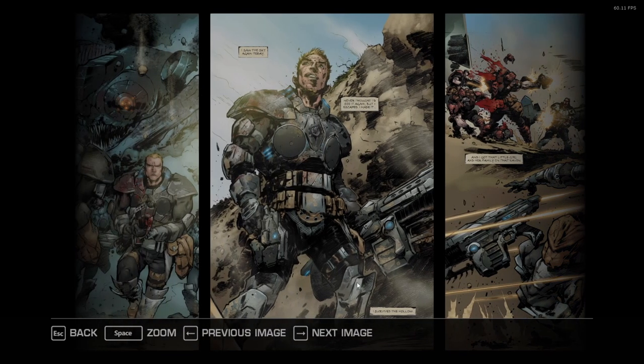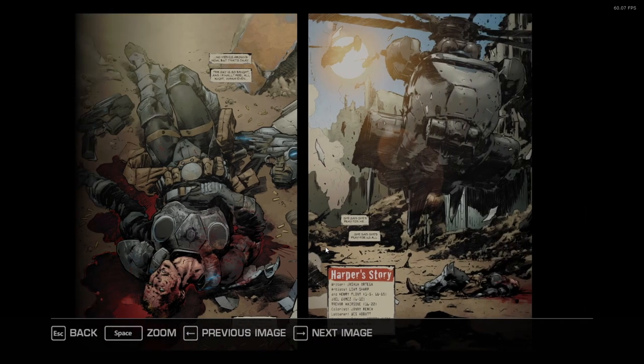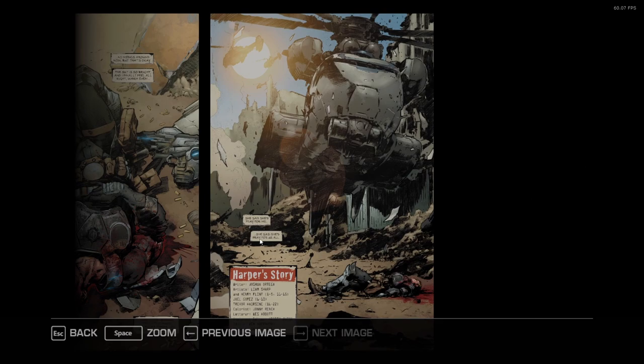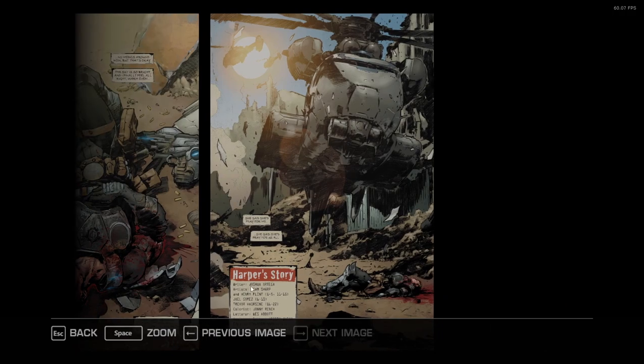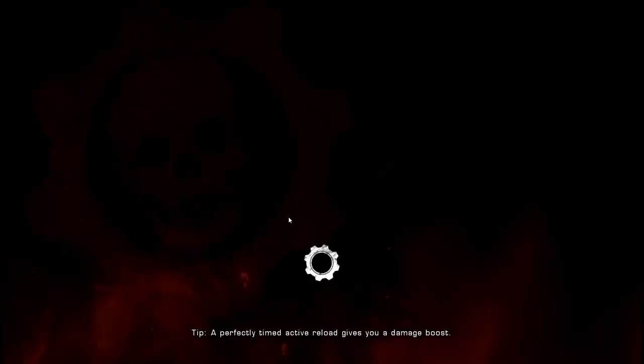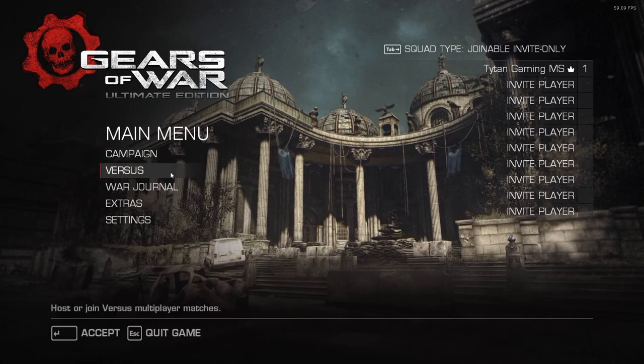Did you see the problem here? I'm guessing there are pages missing. 'The sky is so bright and I finally feel all right. Warm, even. She said she'd pray for me. She said she'd pray for all of us.' I don't know who's meant to be praying — there was no mention of that in the comic. So again, I think pages are missing. That's basically the comics. I don't know if they're all like that, jumping around — it's kind of a bit odd. But as bonuses and perks go, pretty good. I enjoyed that.